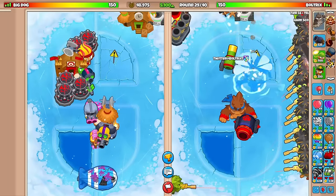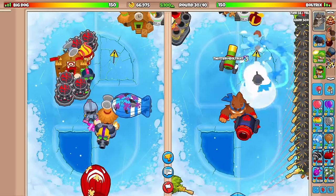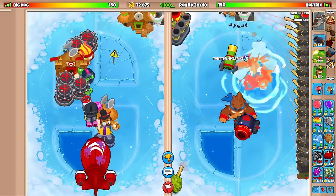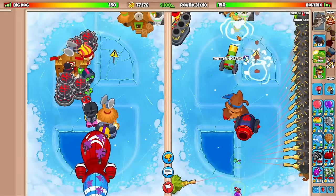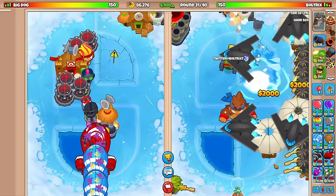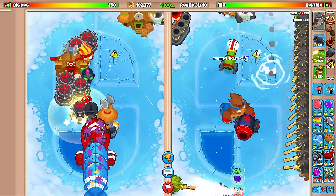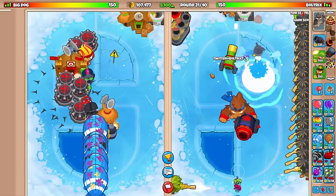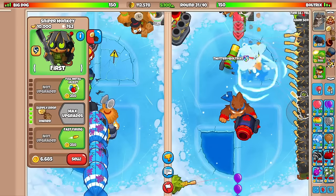Wait, wait — I actually have an idea. I am going to send him hyperdense ZOMGs, but I'm going to wait until I have a little bit more money saved up here. I'm ultimately giving him more time, which could turn really, really badly for me — but with the way it's looking for him at the moment, I think we're okay. He's still eco-ing, which isn't a smart thing either. We're going to try to stack up a little bit more money. I want the entire map to just be filled with hyperdense ZOMGs.